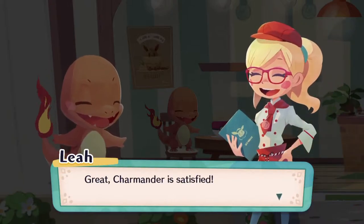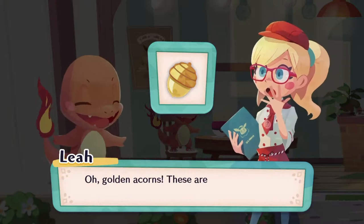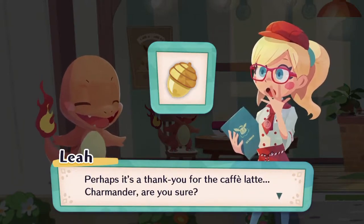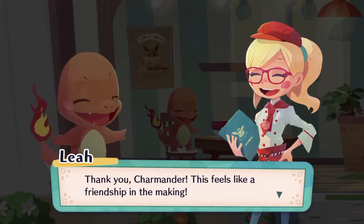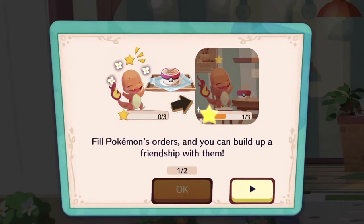Charmander is satisfied! With Eevee's help, it looks like you can make things that even Pokemon love. Golden Acorns — these are very valuable. Perhaps it's a thank you for the cafe latte, Charmander. Every time you clear stages with the requesting Pokemon, they gain EXP. Once that whole bar is filled up, they will eventually join your cafe, and you can use them to help you clear stages because you need to use specific Pokemon to clear certain stages — their skills benefit that stage greatly.